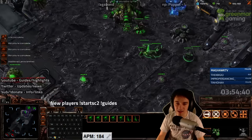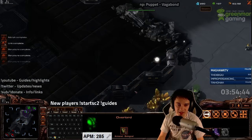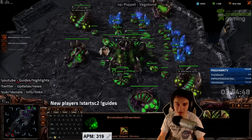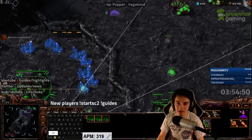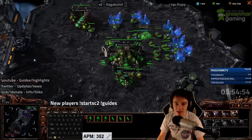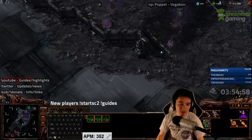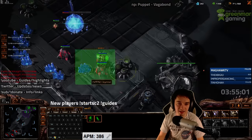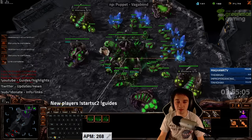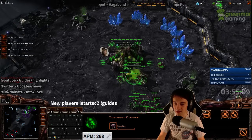Gonna get these four colors in case of DTs. I haven't seen anything else of substance. I've got overlords along the edges of where he has to run by. Pretty much got roach speed on the way. There's a third base. He's gonna kill this overlord — it looks like he's going towards blink. You don't usually make three stalkers and not go towards blink, but there's still a possibility.